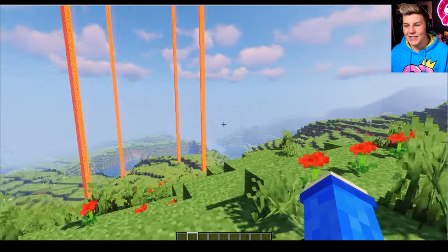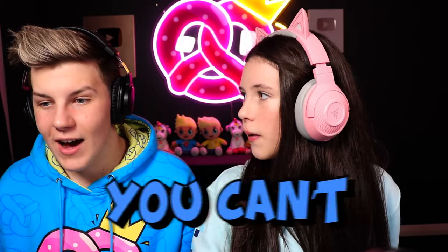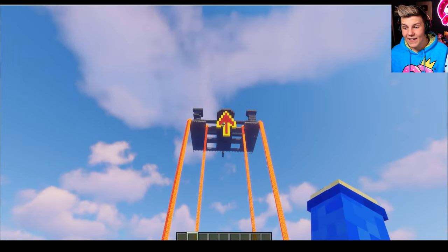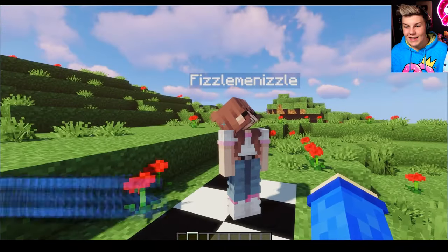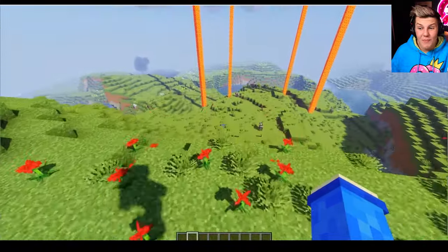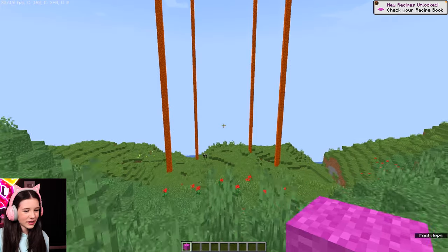So now what we need to do is get all the way up to there. The only rules are you can't fly, and you have to build all the way up there. Okay, you ready for this? Yeah, let's go. Let's just build a tower, I guess.